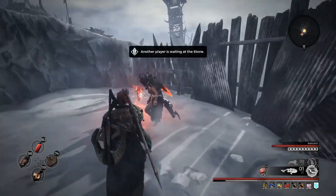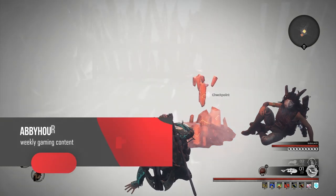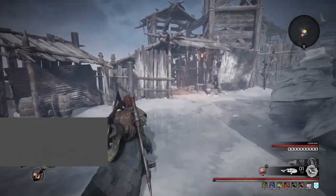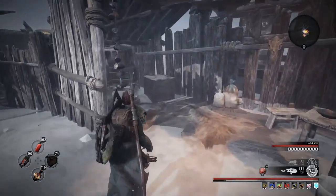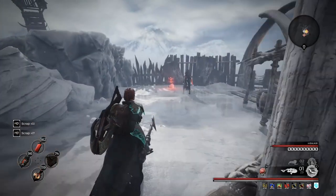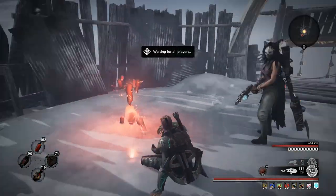Hey guys, welcome to my channel. I've got another Remnant video for you today. We've been really enjoying going through the brand new DLC Subject 2923, and in this video I'm going to show you how to get the Swashbuckler's Signet Ring and the Twin Shot Crossbow weapon.